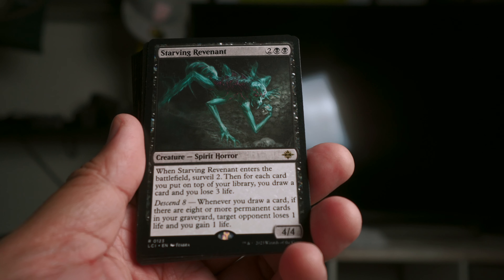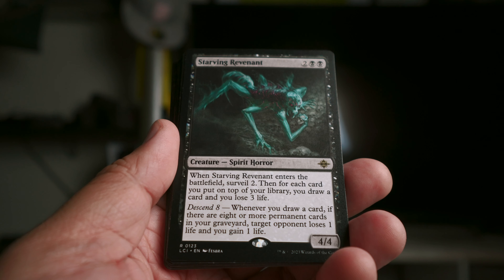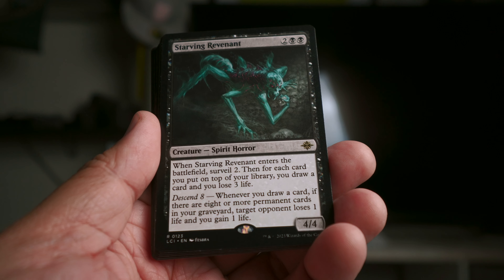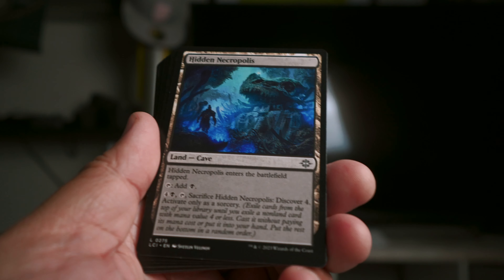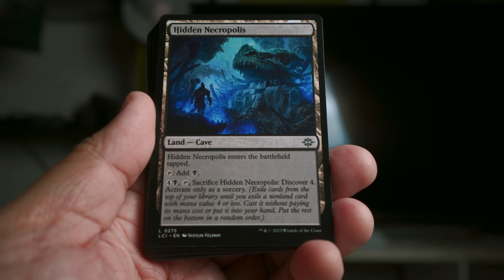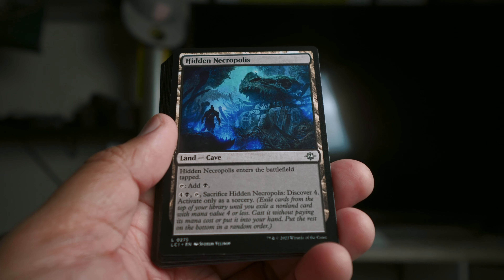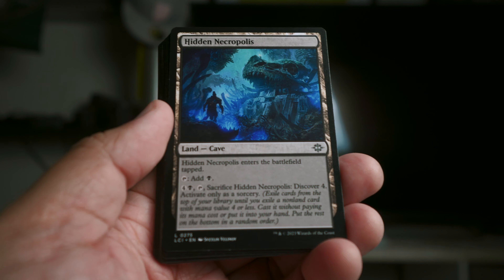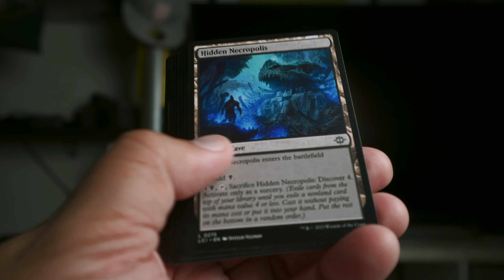Starming Revenant — this is a descend card. I never really hit descend eight, so this didn't do much; it was kind of just a four-four and worked that way for me. It wasn't really a descend deck, so that's fine. Hidden Necropolis was cool because I did use the discover-four aspect of the card — really cool in the late game. I don't like that it comes in tapped, and I think it prevented me from playing something that turn, but in the end I think it was worth it.